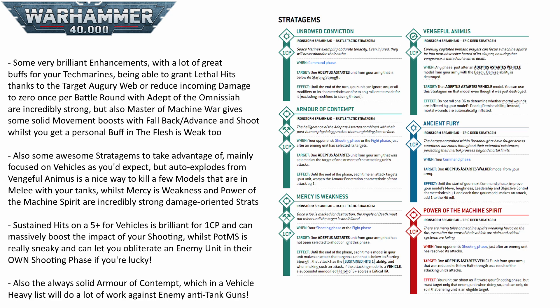Power of the Machine Spirit is a really strong 1 CP stratagem. You use it after a vehicle has been reduced to half health by an enemy shooting attack, and you can immediately shoot back at the unit that shot it. So if your Gladiator tank has been reduced to its last couple of wounds, you can retaliate and potentially wipe an enemy squad off the board in your opponent's shooting phase — even shooting them off an objective they thought they were safe on.